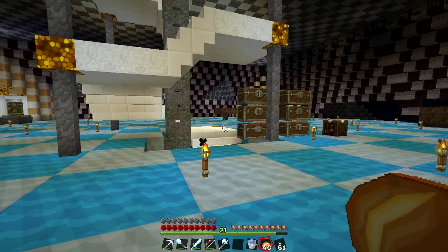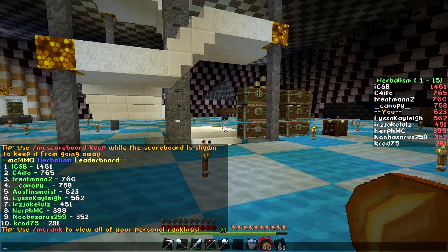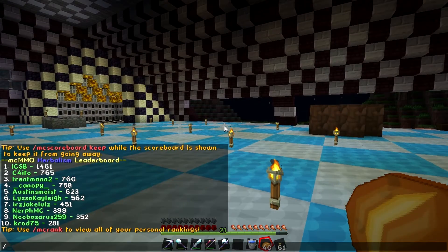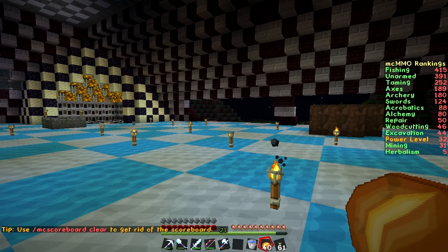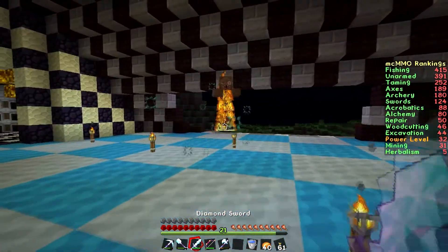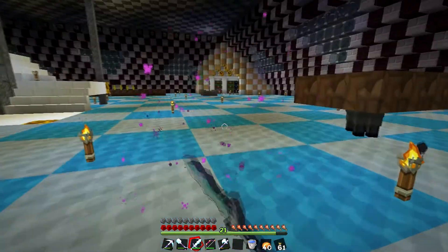Let's see - MC top herbalism - I'm number 5. I haven't been doing this for a while, just time to time. This guy icsb just came in and took my spot because Trent was number one before - you remember - and then he whooped my ass too so I'm basically out of the game for that ranking. Let me show you my MC rank real quick - mining and herbalism are probably my best ones. Watch this - sword on fire, you ain't gonna fight me now, son.